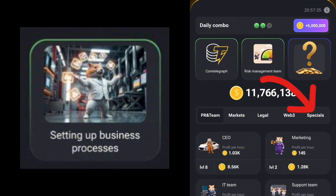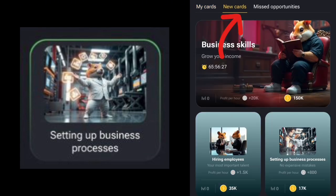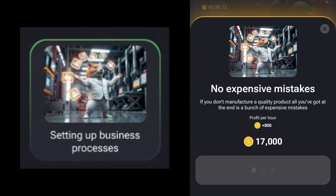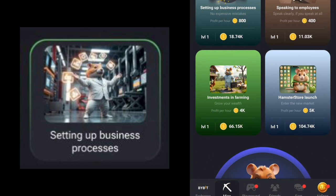To get Setting Up Business Processes, we go to Specials, then to New Cards. You can see it listed there — we don't need to unlock it because it's already unlocked. We simply tap it and go ahead to claim the last card, Setting Up Business Processes.